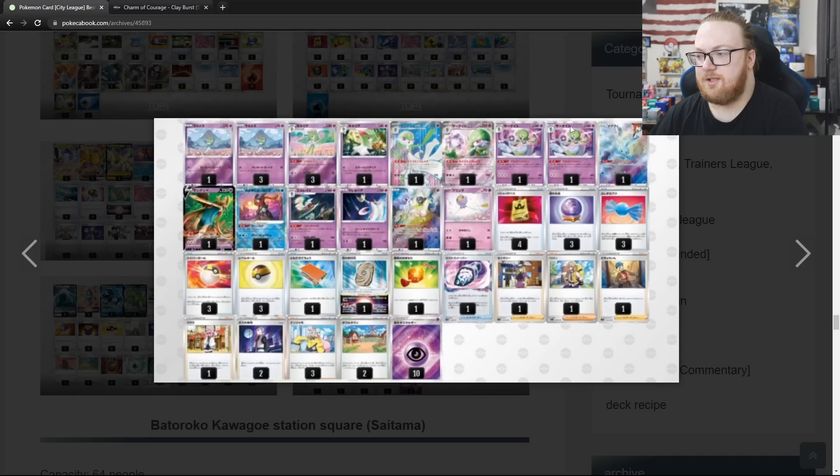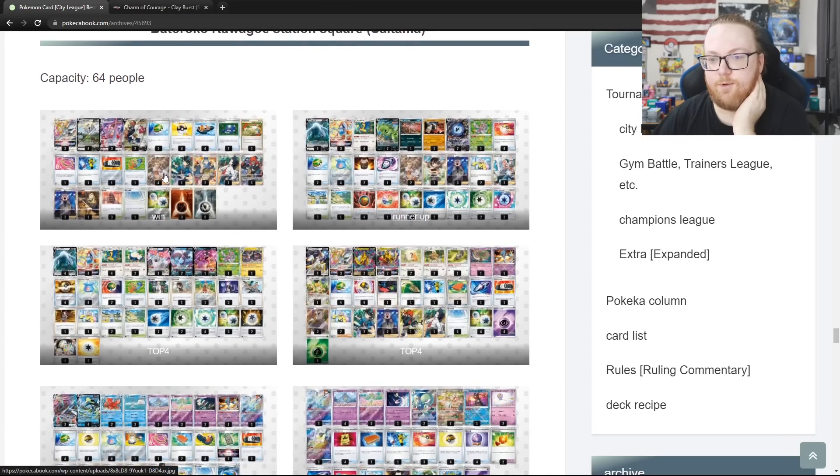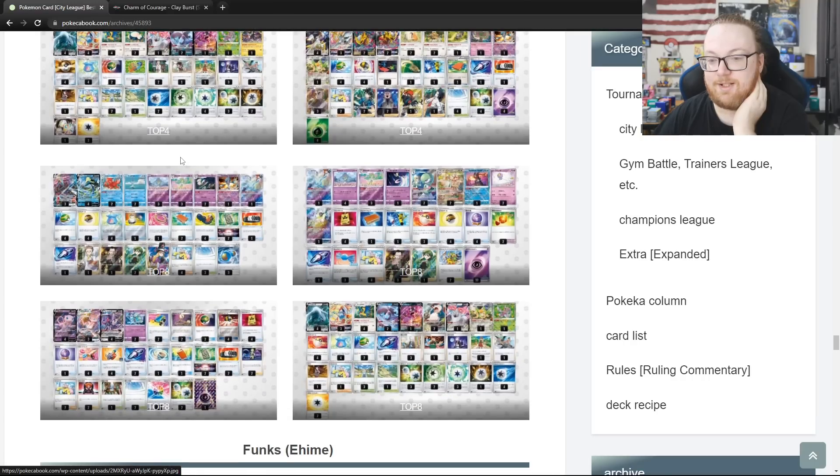Their deck is laid out to look like there's a lot of different stuff in it, but there's really not — there's just different arts, so it's not as bad as it looks. No Reversal Energy though, no Champions Festival, just 1 Drifloon, 1 Charm, and they do play Sky Seal Stone for Zacian. Going down to the next tournament — 64 people. Arceus Duraludon winning the event, Single Strike Lugia in 2nd, Colorless Lugia in 3rd, Arceus Giratina in 4th. So 2 Arceus and 2 Lugia taking up the top 4.